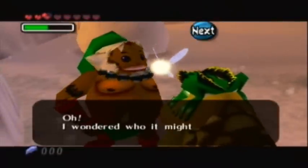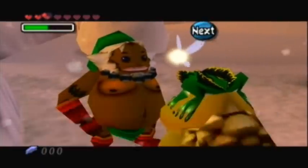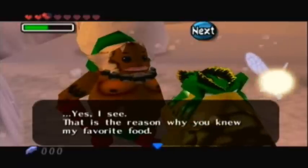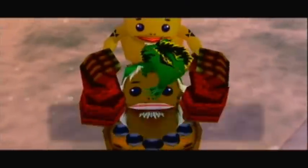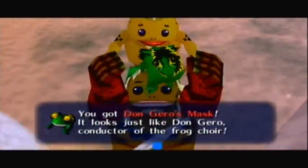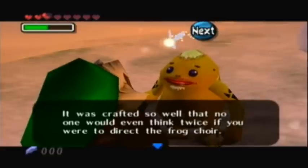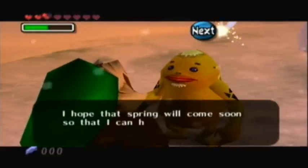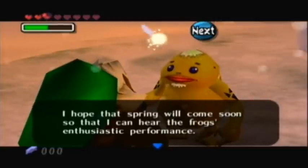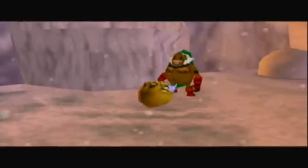What's on his head, anyways? Is that a frog? Oh, I wonder who it might be. Why, if it isn't Darmani — you are alive? 'Yes, I see. That is the reason why you knew my favorite food. Oh, I almost forgot — please accept this as a token of my gratitude.' The Don Garo's mask — that's a very strange little mask. It's not really a mask at all, it's just a hat. He says it was crafted so well that no one would think twice if you were to direct the frog choir. He hopes spring will come soon so he can hear the frogs' enthusiastic performance, and then heads back to the Goron village.